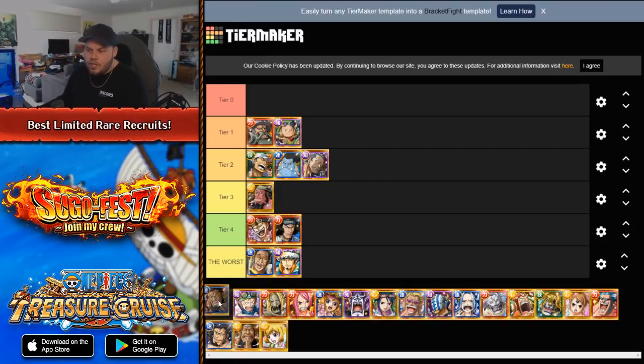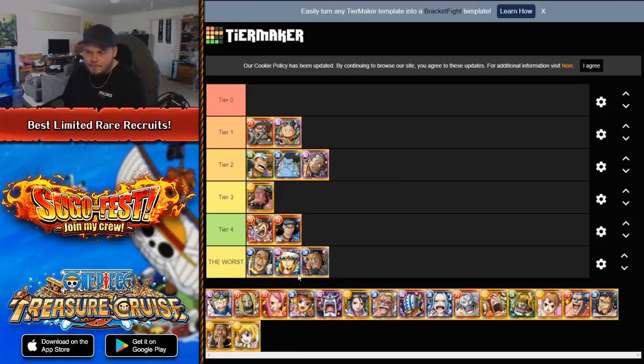Then we've got Yorog, the original limited recruit Yorog. He's the worst. I believe he's like a 2x attack boost to fighters, but you have to be at really low HP. So he's terrible — just awful.